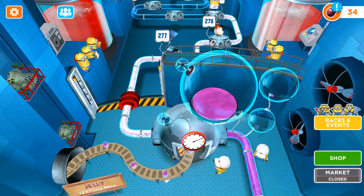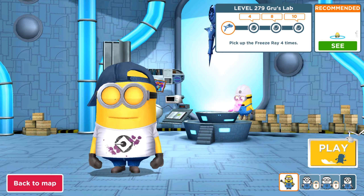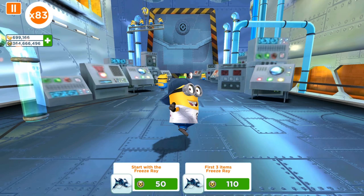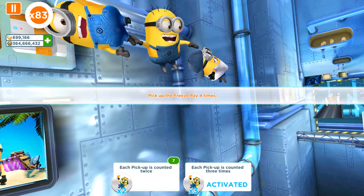Hello and welcome back to All Kind Games. Today in the old version of Minion Rush, we are going to complete level 279 with our Striker Minion, activate Freeze Ray, and collect as many fruits as possible.